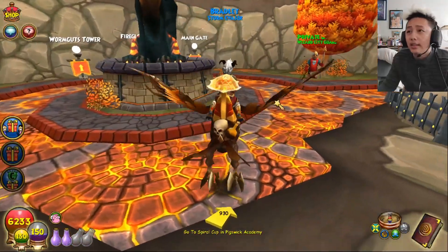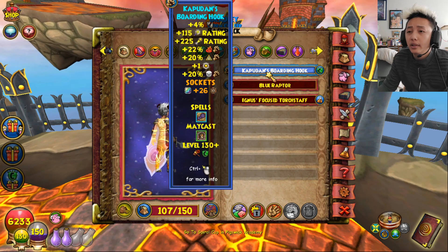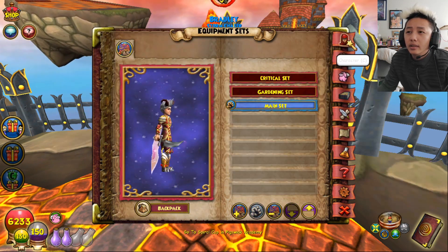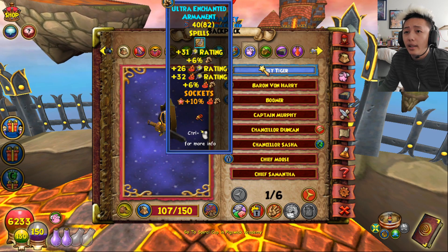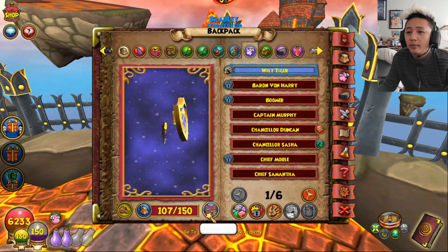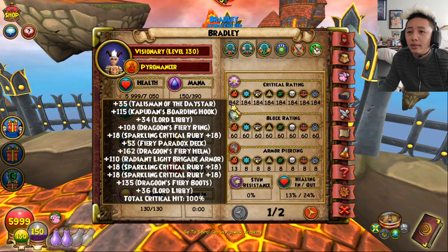After doing some crazy intense math, if you switch out the wand and the mount — switching from the computing wooden herc and the fire gochu mount — and you change your pack to this pack with triple crit and triple damage, you can achieve higher damage while maintaining 100% critical rating. Pretty much everything else here is gonna stay the same from the current build.